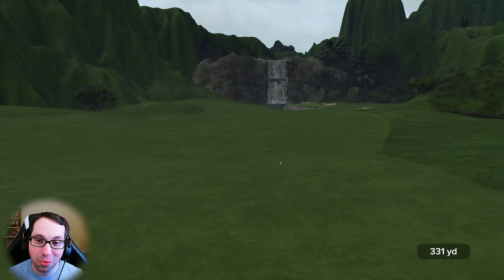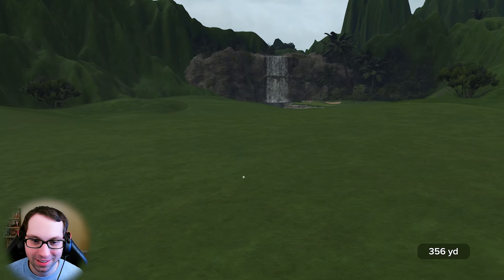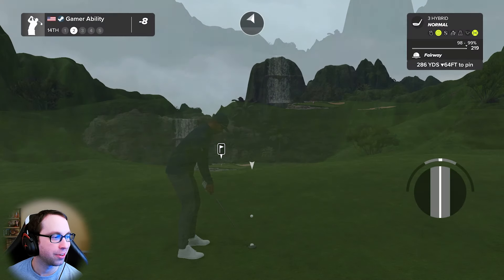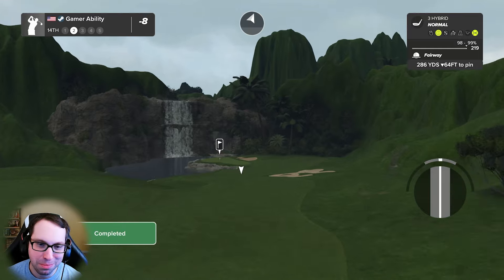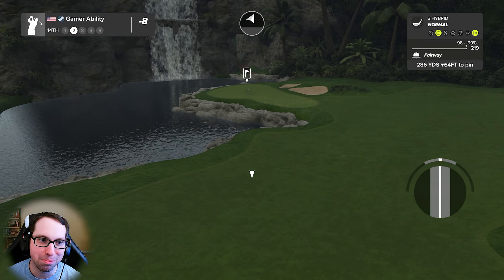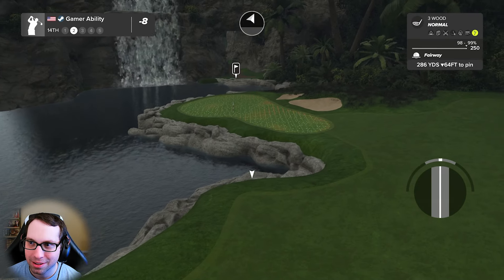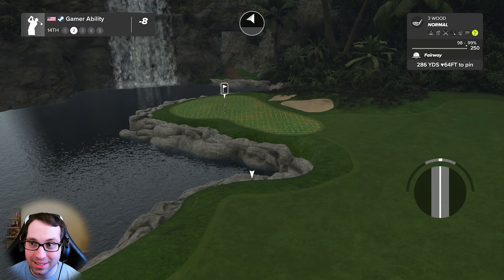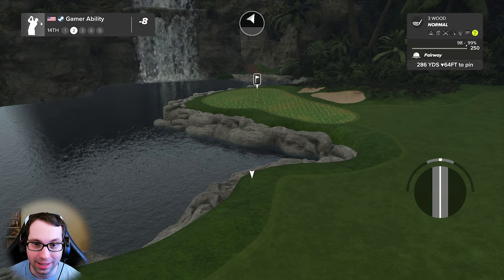We'll see if Ryan can make the walk up the fairway with the velociraptors there. What's the name of the good raptor in the newer movies? Blue — it was Blue, right? Maybe that was Blue on the 14th. Maybe Blue is going to protect Ryan Gamer. I'm going for this — you better believe it. 286 downhill 64, three wood in hand, attacking this.